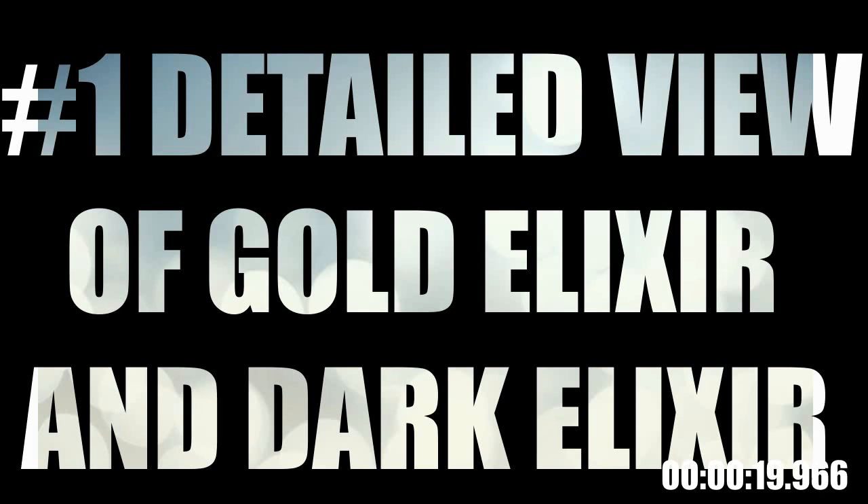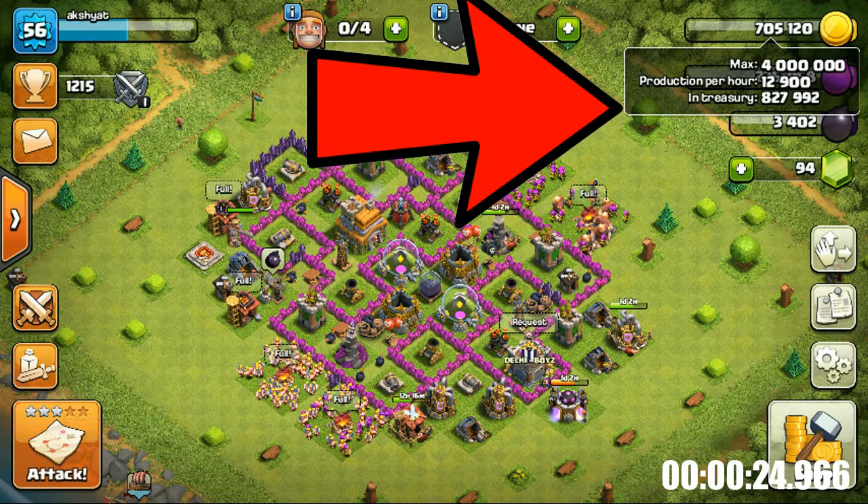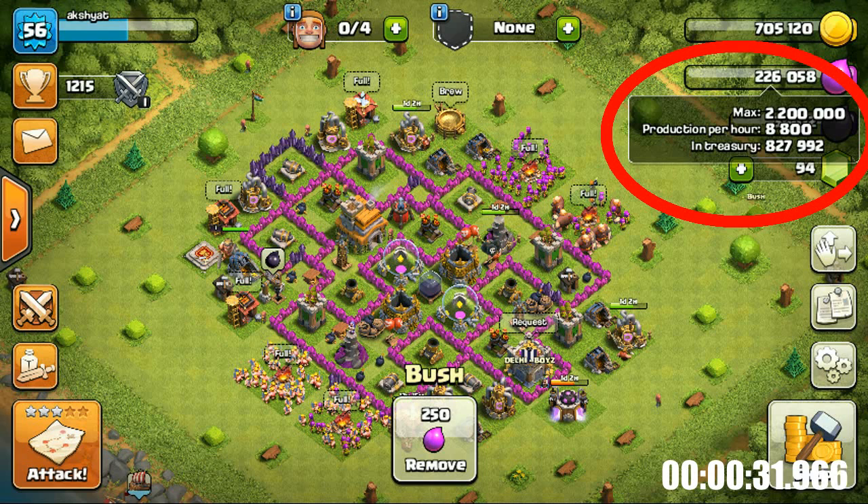Number 1: Detailed View of Gold, Elixir and Dark Elixir Storage. This trick has changed the way of analyzing Gold and Elixir Storage to a whole new extent. Now when you tap on your Gold, Elixir or Dark Elixir Storage amount on the top right corner,